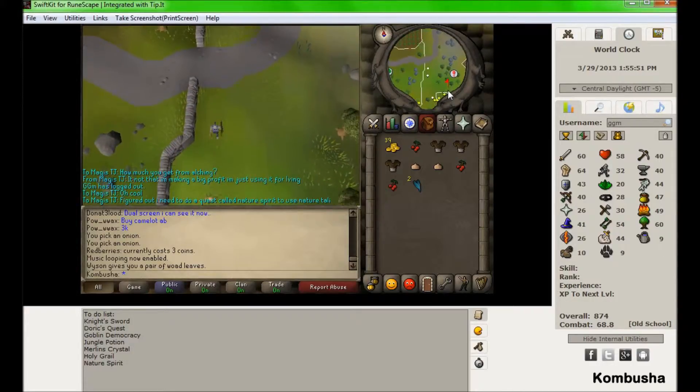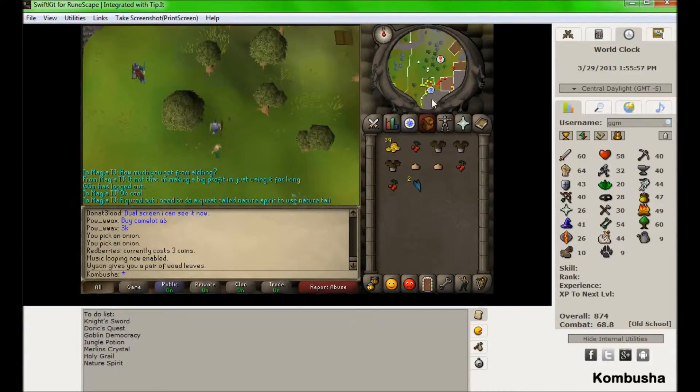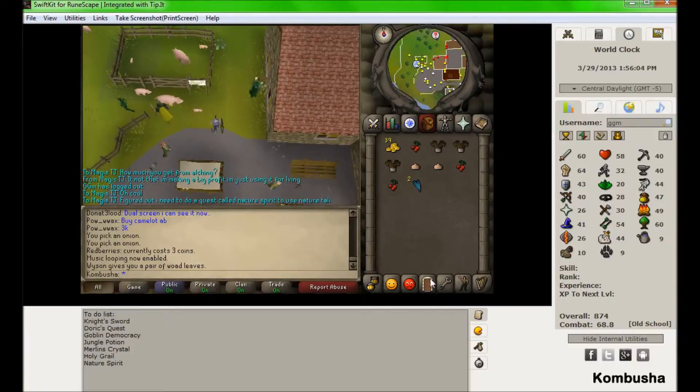Okay, this next quest I'm going to do is Goblin Democracy. I haven't started it yet but I already know what to do basically because I remember doing this quest before, like a long long time ago, so I'm just going to talk to that witch up there.